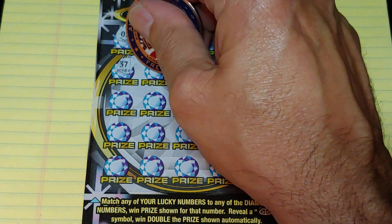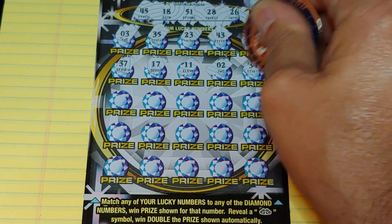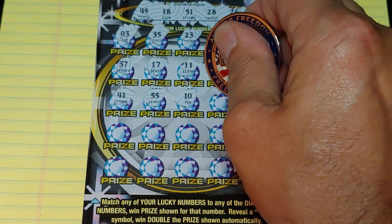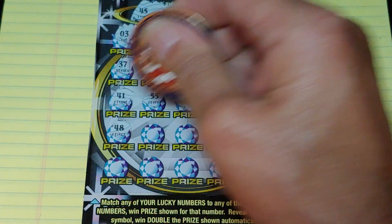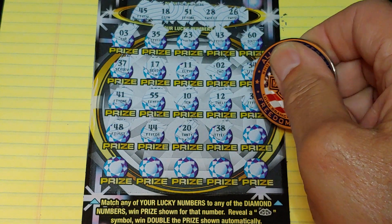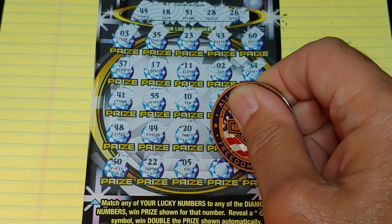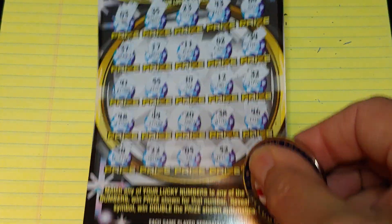Second row: thirty-seven, seventeen, eleven, two, and a thirty-four. Next row: forty-one, fifty-five, a ten, twelve, and thirty-two. Two rows left: forty-eight, forty-four, a twenty, thirty-eight, and a forty-six — love those one-offs. Fifty — another one-off. Twenty-two, a five, fifty-two, and a forty-two. Nothing but a bunch of one-offs.